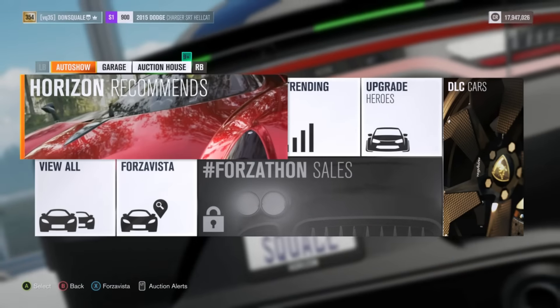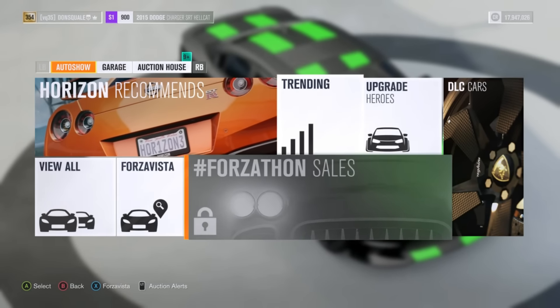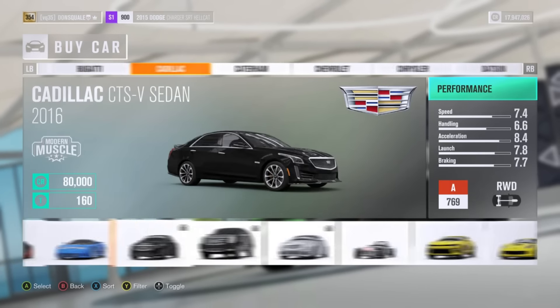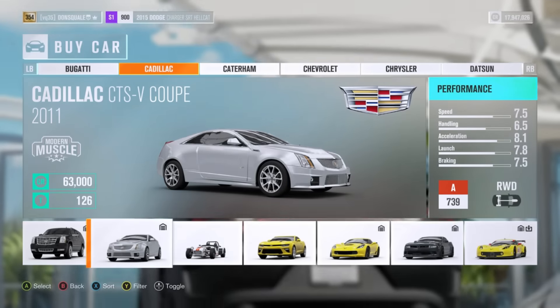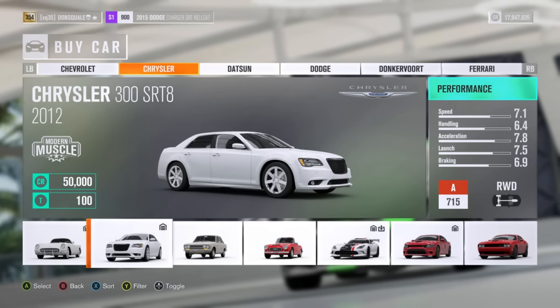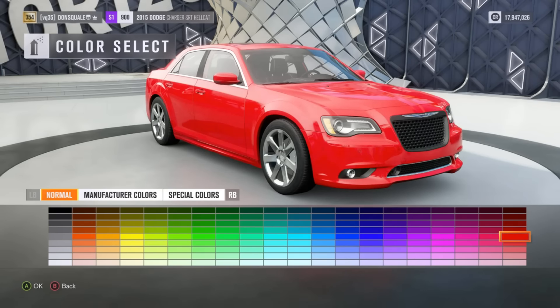They want to see a Chrysler 300 maxed out stock engine dub build. I think this is an absolutely dope idea. We actually did one about a month ago — that was a quote Hellcat build. So for today's build I think it'll be a sick idea to jump into one of these Chrysler 300s, throw some nice big chrome wheels on here, and see what this motor is capable of with the stock aspiration.